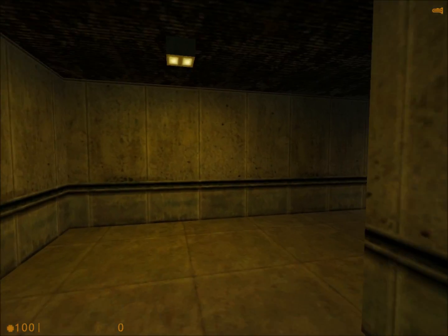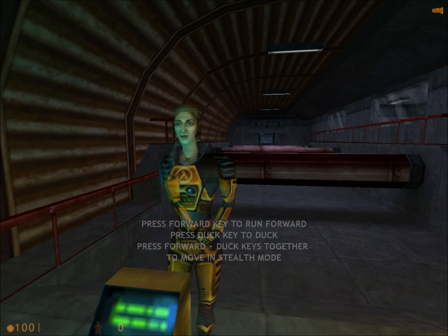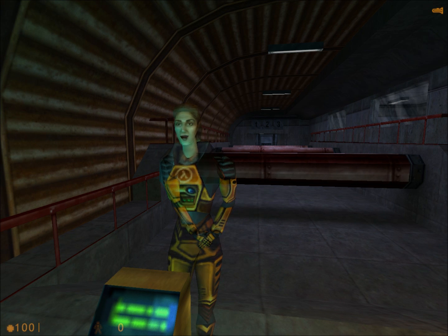Please proceed to the next area. You will now duck under the next set of obstacles. Please note that crouching will automatically shift your suit into stealth mode, minimizing movement noise.